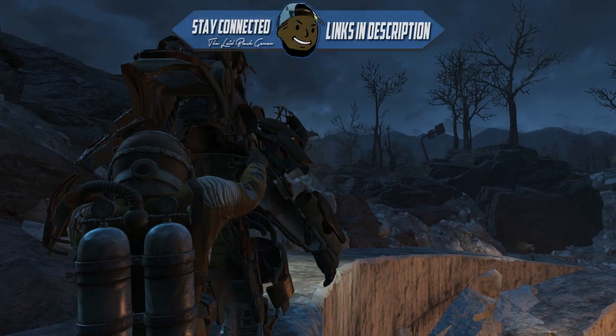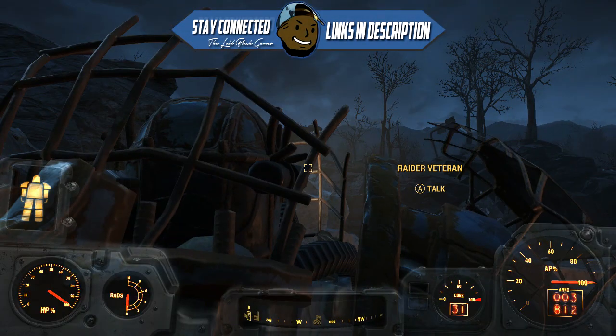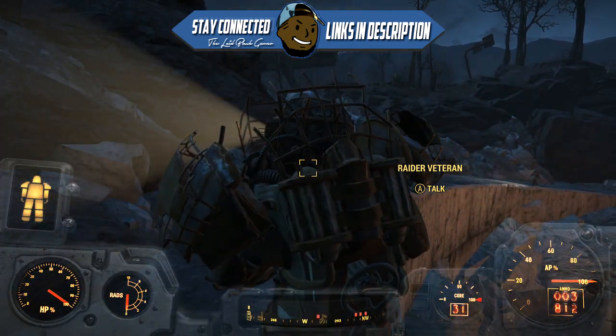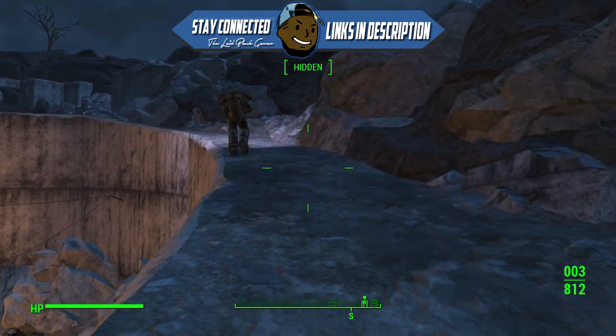What's up guys, my name is BK. In this video I'll be showing you guys how to duplicate any power armor in Fallout 4. This is really easy to do — you'll need either a Stealth Boy or your sneak skill at a high enough level so you won't get caught when pickpocketing.